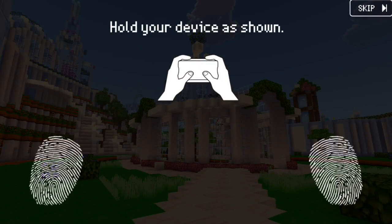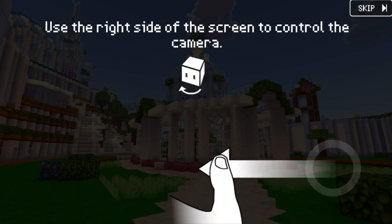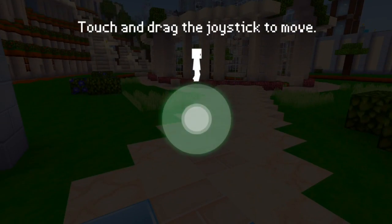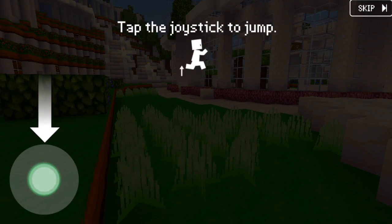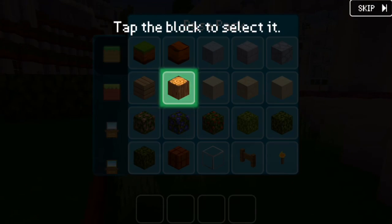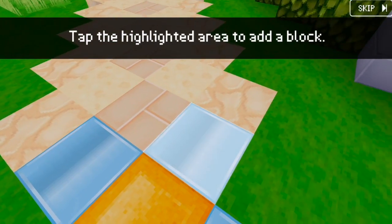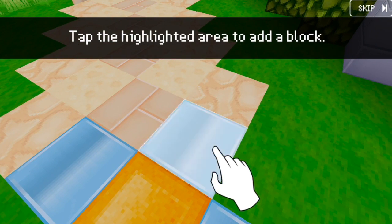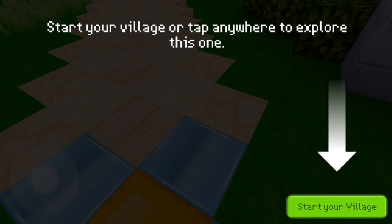The tutorial says: hold your device horizontally, use the right side of the screen to control the camera, touch and drag the joystick to move, tap the joystick to jump, tap to open the inventory, tap a block to select it, tap the highlighted area to add a block, and hold to break. You can start your village or tap anywhere to explore — let's just explore this one first.